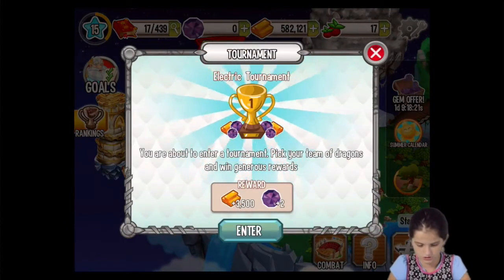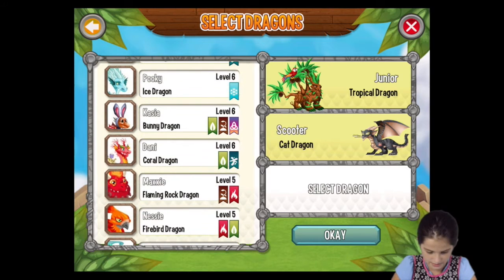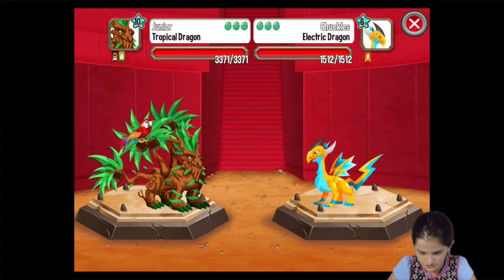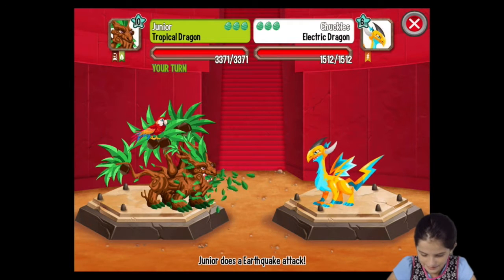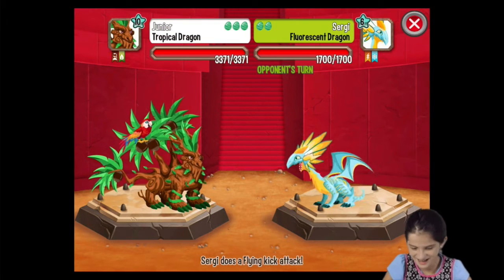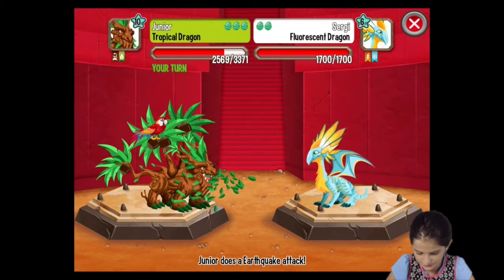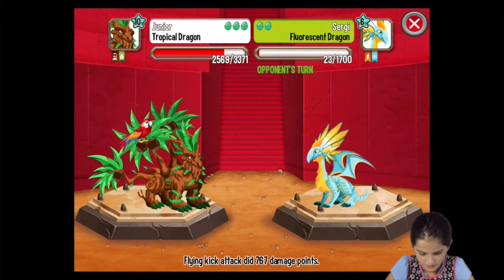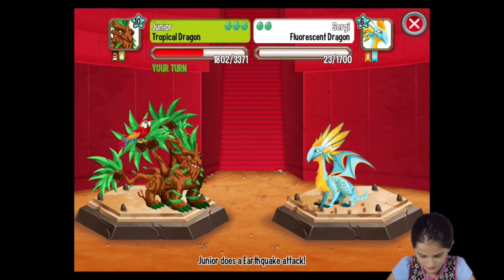Let's just go to combat. Junior, Scooter, and let's take Nessie. Junior is up against Chuckles — it's a weird name. Let's do Earthquake. Yeah. Does it do damage? We killed him first try, guys! First try. That doesn't do anything on me, you silly fool. Oh my gosh, he's almost down already. Junior the Destroyer. Destroy him, Junior. He's dead anyway.